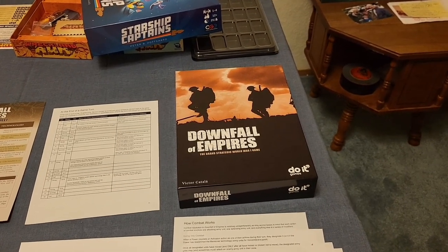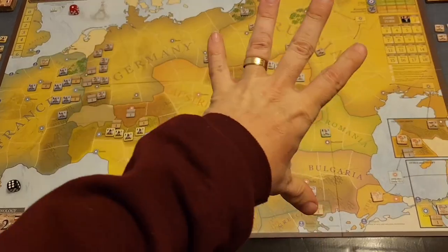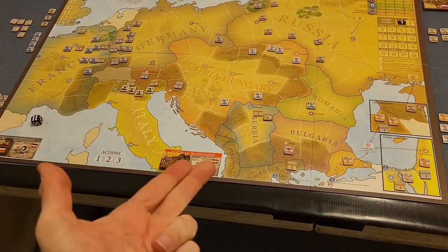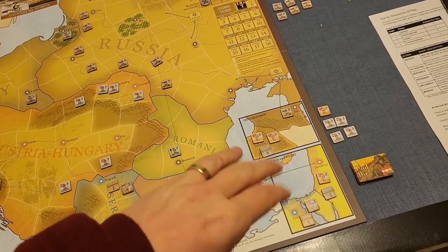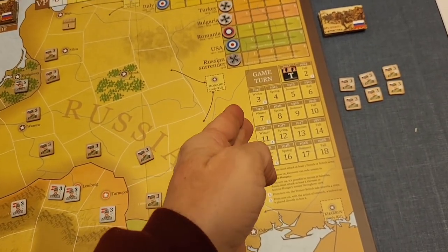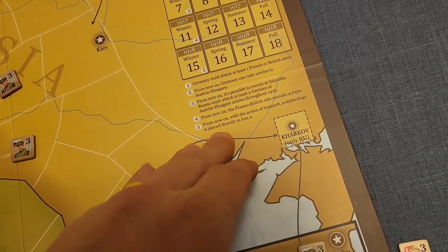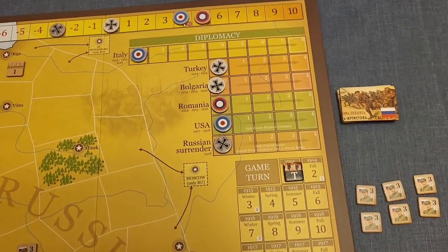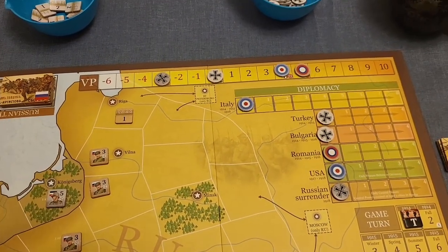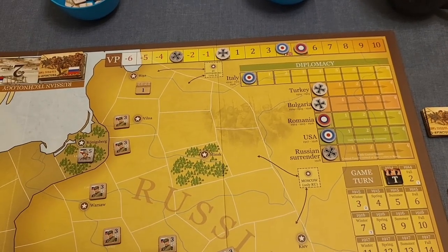The game comes with a large, well-sized board depicting all the major powers involved in World War One. I've set up the starting scenario, so you'll see units on there, technology tracks for each of the four powers, insets for certain key areas, and 18 turns depicted here under game turns going with the seasons — summer, fall, winter, spring. Each turn has certain special events that trigger when you enter or exit those turns.